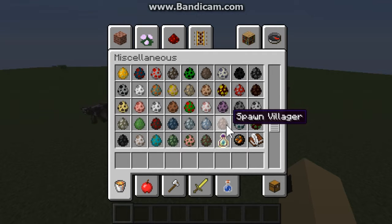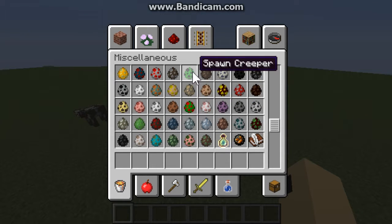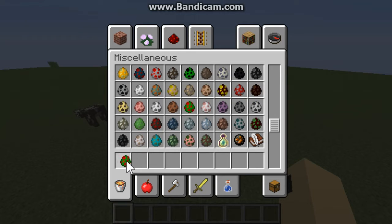For example, the villager has a dark brown background and little light brown spots, like the rabbit, the polar bear, and stuff like that. But for the parrot, it's a bit weird because it kind of looks like the creeper spawn egg - the same green background but a bit lighter, with red dots on it. Spawn eggs are now arranged alphabetically.